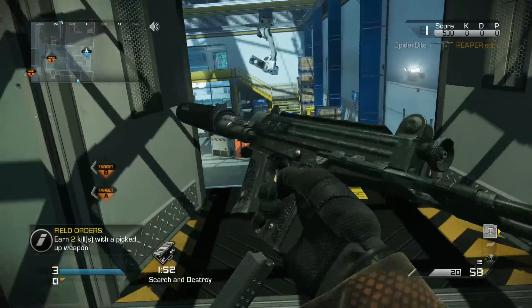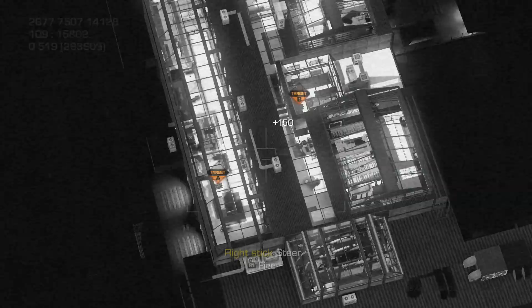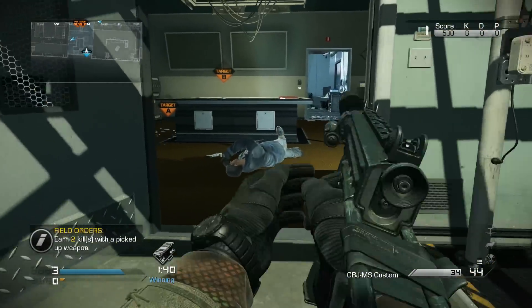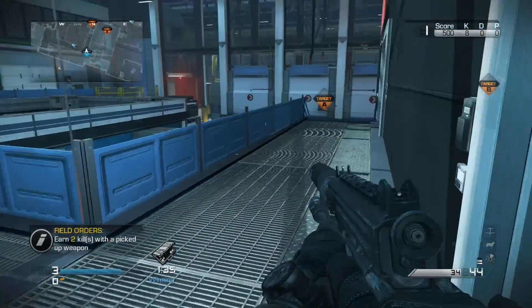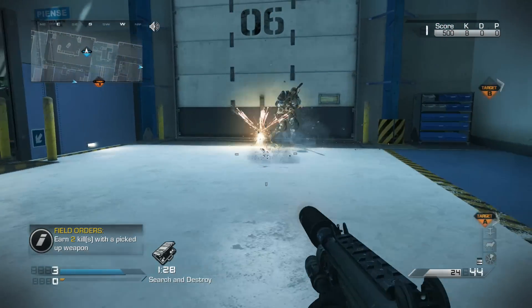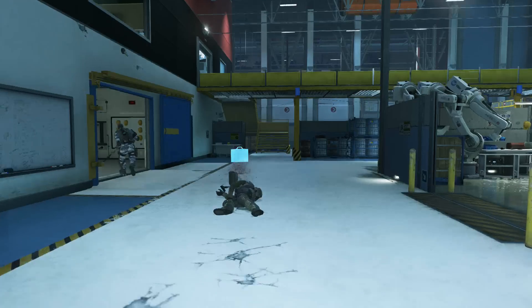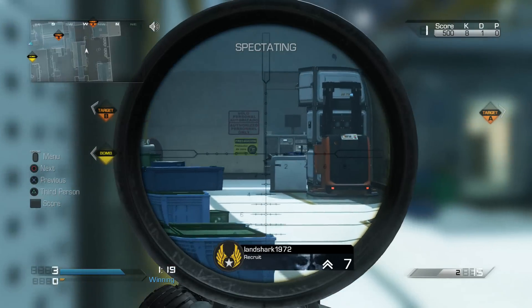The armor-piercing rounds also help if you're taking out a SATCOM or other killstreak rewards — though it won't be as advantageous for things like the guard dog or the companion unit. For actual equipment it will be useful. The standard headshot multiplier is 1.5, and the silencer range multiplier is 0.75 — that's similar for all the SMGs, other than the K7 which comes standard with a silencer.